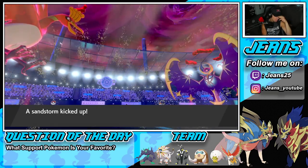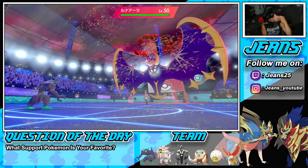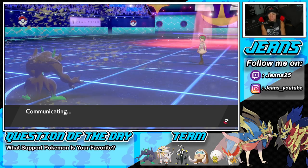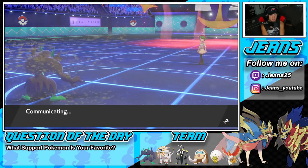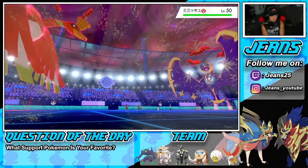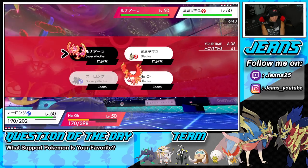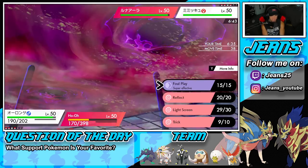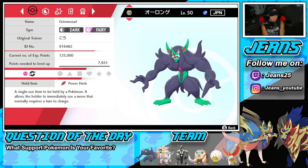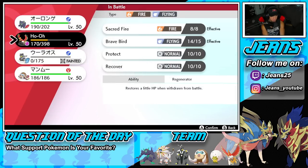I'll probably just use Foul Play into whoever he brings out, and we get the Speed plus-one from Airstream which is beautiful. The Rock move is scary but he brings out Mimikyu — okay, he might pop Trick Room. I kind of want to double down on this guy. Who's faster, Grimmsnarl or Ho-Oh? That's the real question.